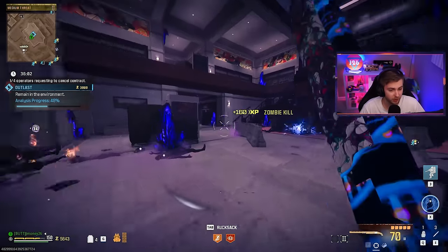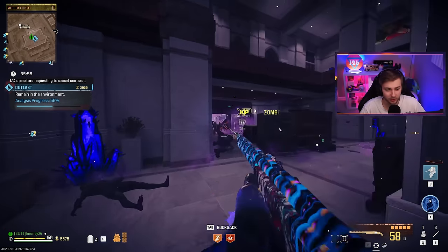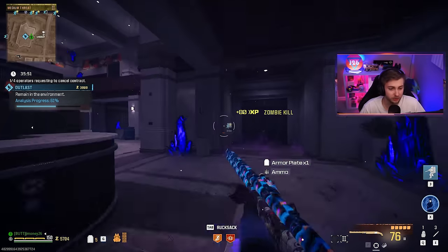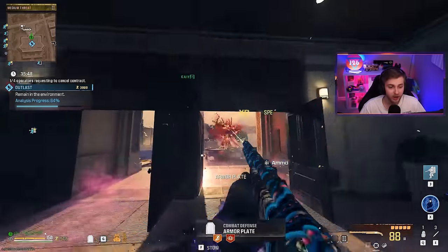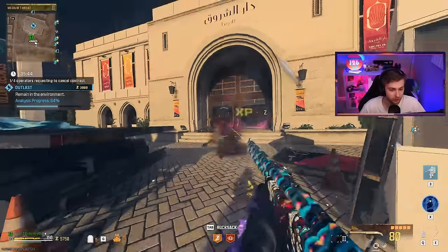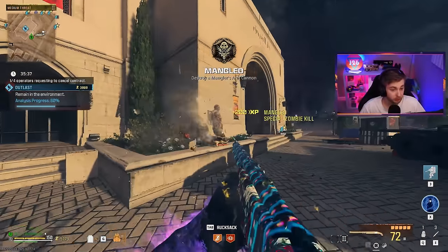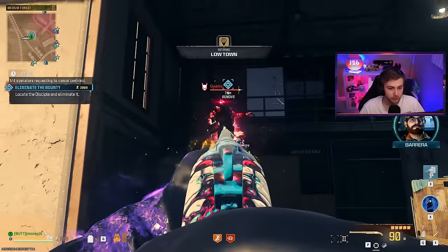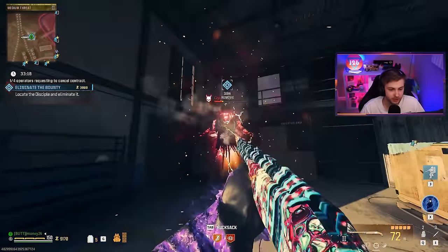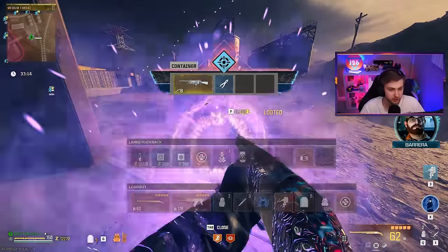I wasn't expecting a whole lot from it. If you have a keen eye, you might have noticed I didn't put slugs on the Lockwood. That's because slugs are very hit or miss in a lot of shotguns — it's only recently that slugs started working properly on the Haymaker. So I didn't want to come in here and waste all my good loot on a gun with an attachment I didn't even know would work. But so far it's doing pretty good. I'm just going to keep doing these Tier 2 bounties and any contract I can get my hands on until I have enough to get Pack 3.